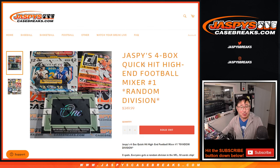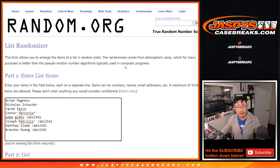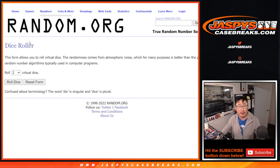Hi everybody, Joe for JaspysCaseBreaks.com coming at you with Jaspy's 4-Box Quick Hit High End Football Mixer Random Division Break No. 1. Those are the boxes involved right here — pretty nice stuff, all cards shipped of course. Big thanks to this group for making it happen. Thanks to the people who bought their spots straight up. Congrats to the people who won those spots in that absolute break and that filler break. The divisions are right there.